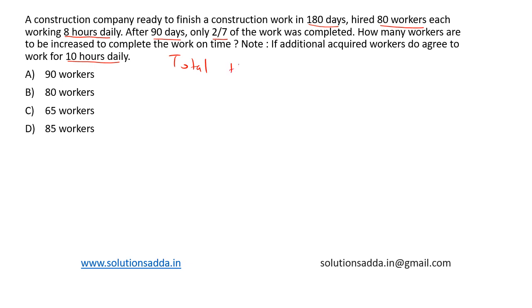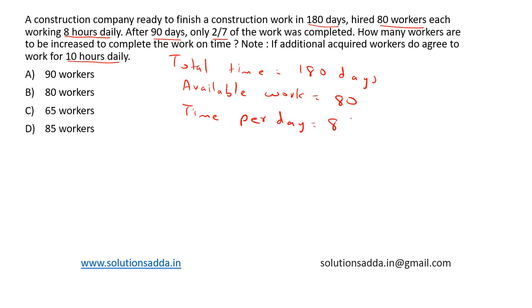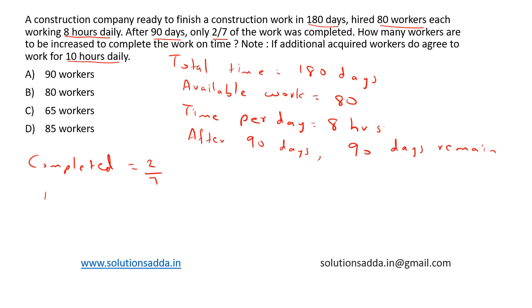Total time is equal to 180 days. Initially available workers is equal to 80. Time per day: their work is eight hours. So after 90 days, we have remaining 90 days. Also, completed work after 90 days is 2/7 and pending work is 5/7.